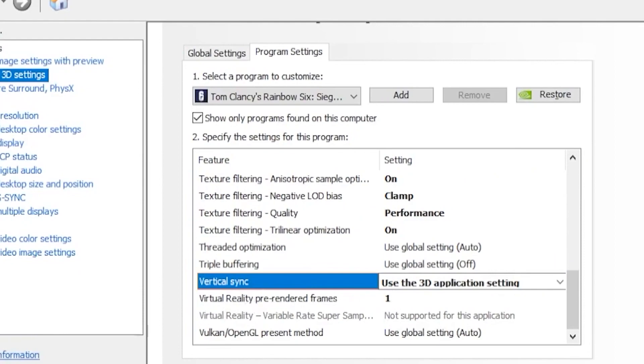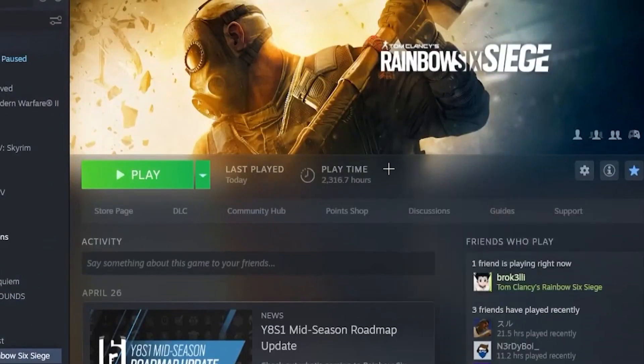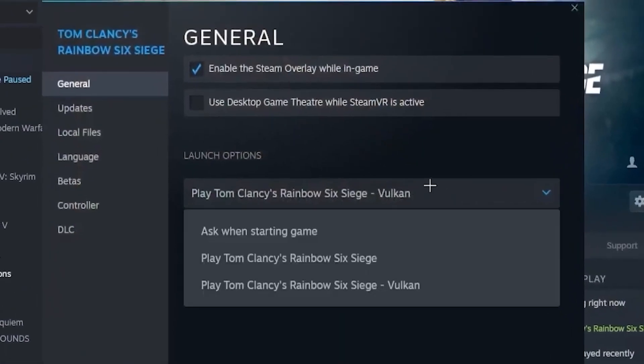Now open up Steam, head to Tom Clancy's Rainbow Six Siege, click on Settings and Properties, then head over to Launch Options and choose Play Tom Clancy's Rainbow Six Siege. Also make sure to enable the Steam Overlay.